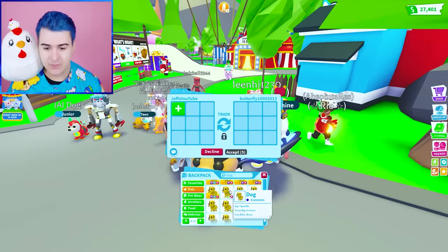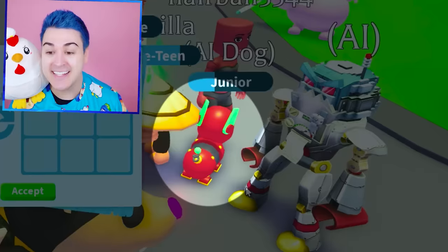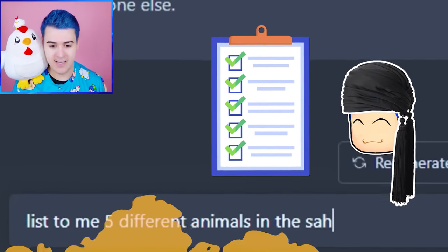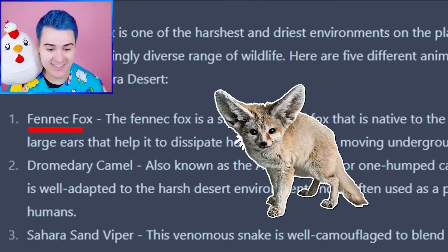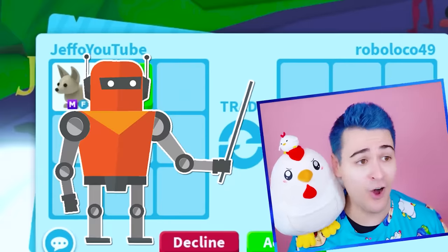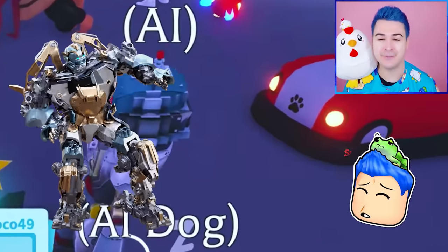If AI said a dog, what about a neon dog? There's a robot player here — his name is AI. If this person is really AI, he's going to tell me what to trade. I could ask: list five different animals in the Sahara Desert. He says: fennec fox, dromedary camel, sand viper, addax, and a hedgehog. We'll trade the fennec fox because AI is telling us all about that — it's very educational. But I don't think he's actually AI.